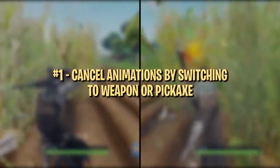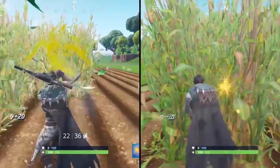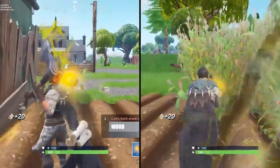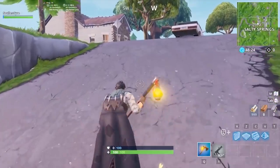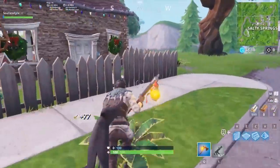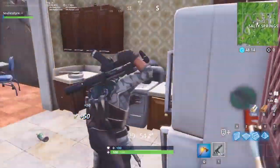This first tip is most useful in the early game when you're farming in houses and ducking in and out of doors, but can also come in handy whenever you're using your pickaxe to break things throughout the game. The premise is to switch to your pickaxe or a weapon to cancel an animation that forces you to walk for a short period of time. You can cancel your pickaxe swing animation after you hit, allowing you to immediately run after your last hit. You can even use it to cancel the animation of opening doors, so you can immediately run after opening one. Remember though, you'll need a weapon to be able to do this.